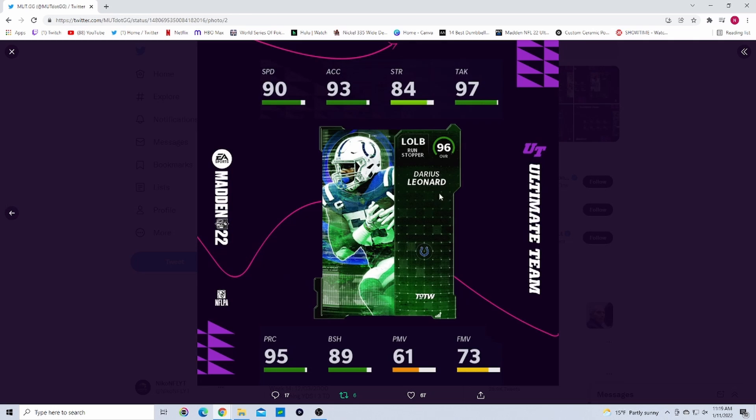For Week 14 we have Darius Leonard — 90 speed, 93 acceleration, 84 strength, 97 tackling, 95 play recognition, 89 block shedding, 61 power move, 73 finesse move. To make this card usable he needs at least 93 speed, 95 acceleration, 95 block shedding, 90 strength, and 90 zone. Without those upgrades, whether as a middle linebacker or pass rusher, Darius Leonard's cards are always underwhelming.